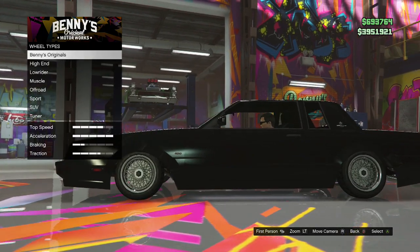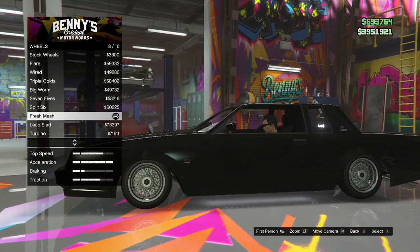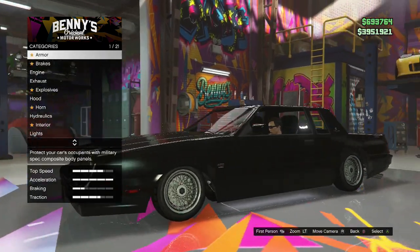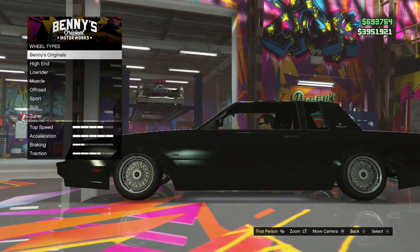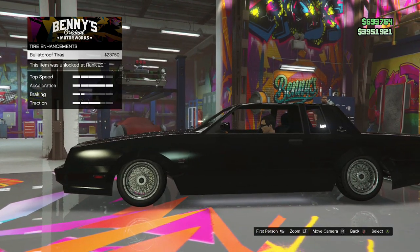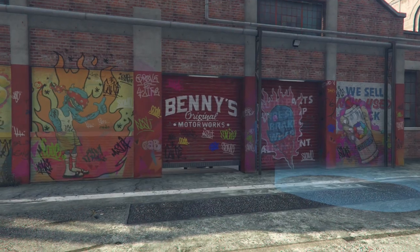For wheels, I have the Lowrider Fresh Mesh wheels in chrome. In my opinion, chrome rims — you drift better in them, at least on Xbox 360. Make sure you do not get bulletproof tires, because you're going to have to lower your car also. On the older gen consoles — Xbox 360 and PS3 — they didn't get the updates, so you can still drift on those. This is just for next gen consoles.